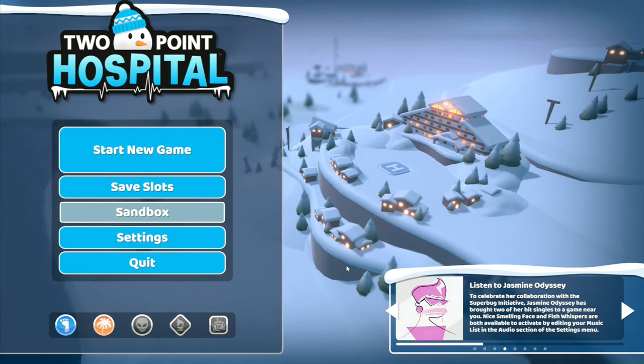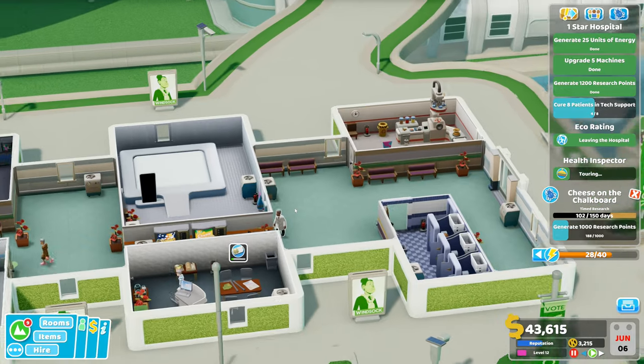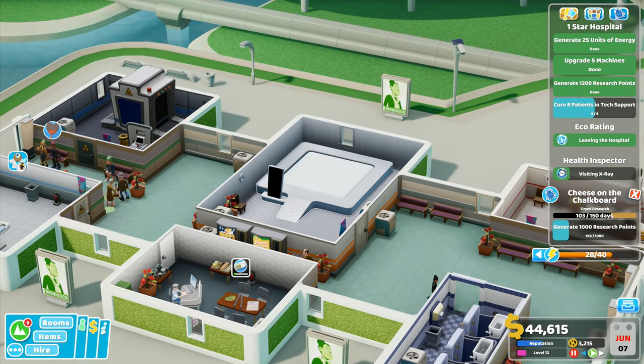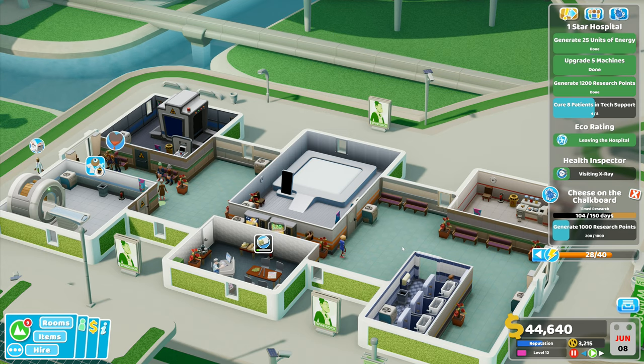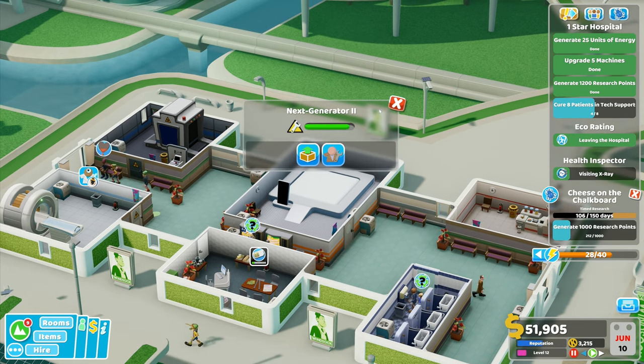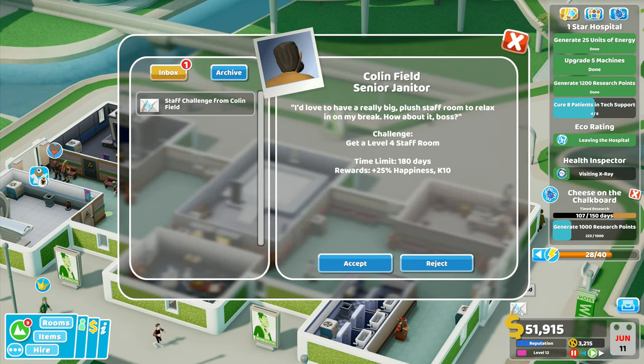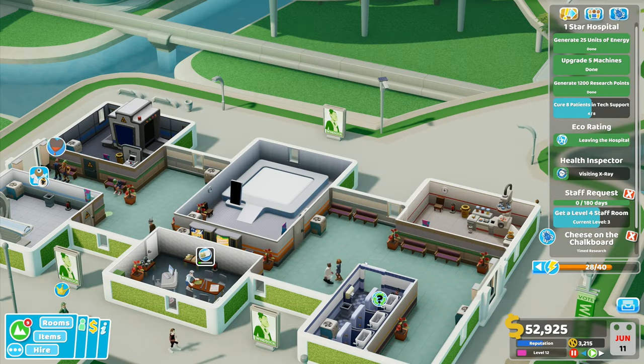Hey folks, it's Frithkar here. Welcome back to Two Point Hospital. If I can get my one-star rating, that's absolutely fine. I don't need to worry about anything else. Staff challenge right there: get a level four staff room.